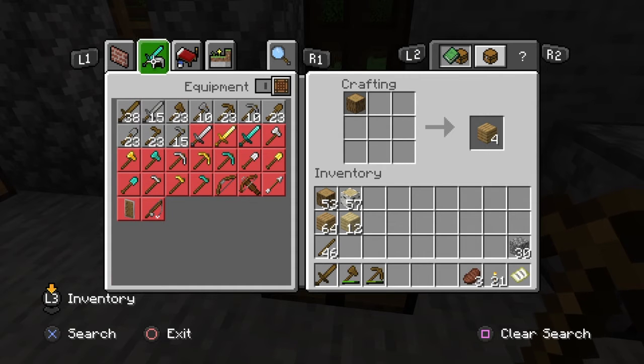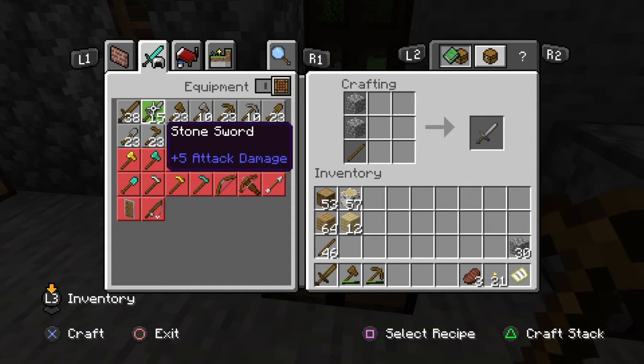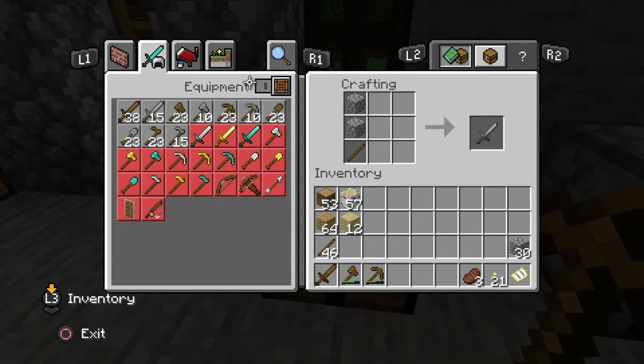So we'll go into our tools tab and as you can see, we can upgrade all our equipment. The recipes are still the same, but all we are doing is replacing the wood planks for cobblestone.